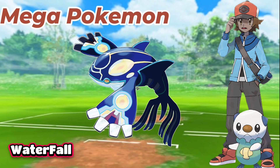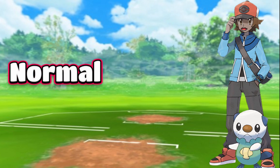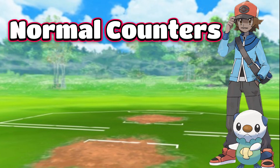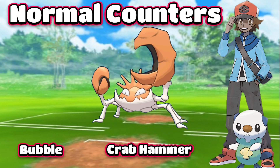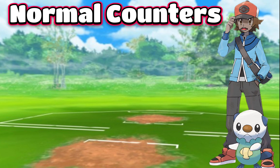Number five: Primal Kyogre with Waterfall and Origin Pulse. Now let's discuss the normal counters. Number one is Kyogre with Waterfall and Origin Pulse. Number two is Swampert with Water Gun and Hydro Cannon.